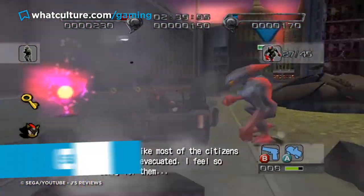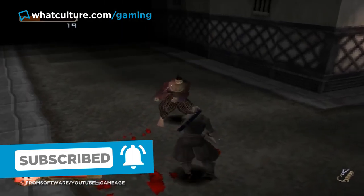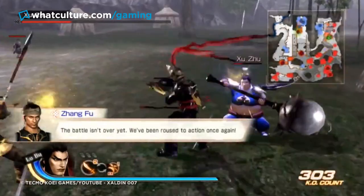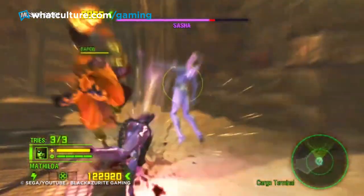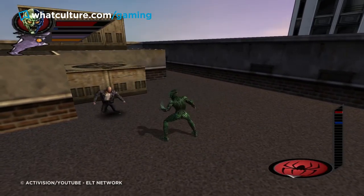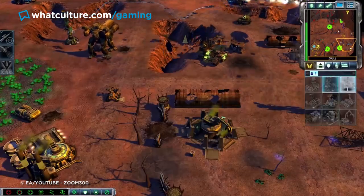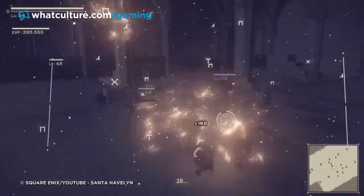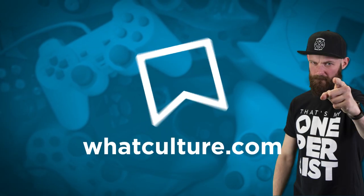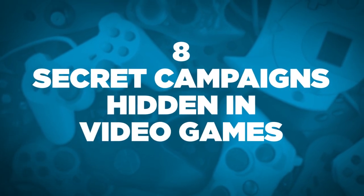In a world where the cost of video games is escalating higher and higher, thanks to pricing models centered around paying for the vanilla experience and then slathering it in goopy microtransactional extras, getting value for money is becoming harder to quantify. Some games are hiding truly beefy content right within their code, just waiting to be unlocked — entire campaigns for you to lose yourself in for hours. I'm Jules, this is WhatCulture.com, and these are 8 secret campaigns hidden in video games.